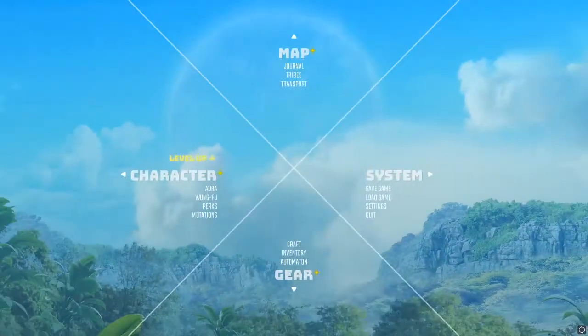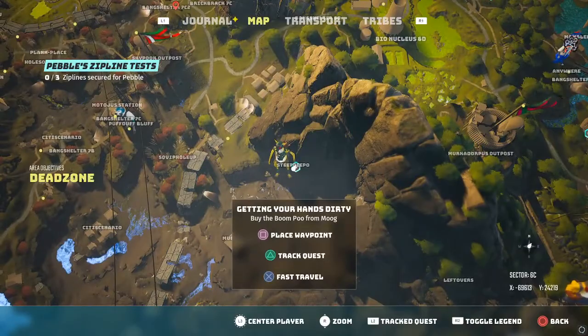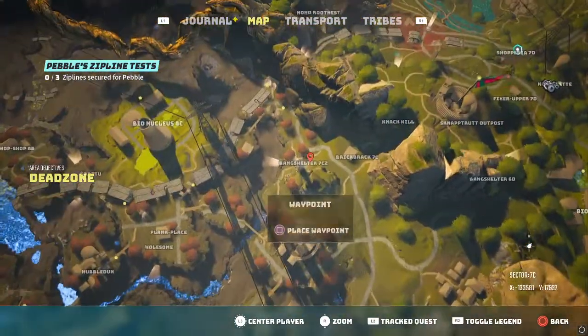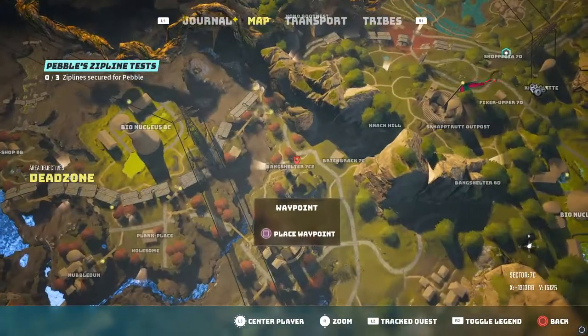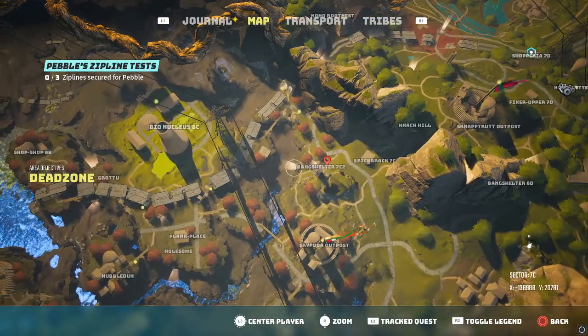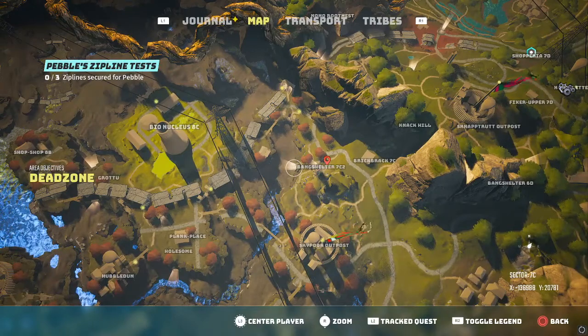You can either come to Mog and get the quest, or you can just go directly down to the bunker — the Bank Shelter 7C2 right here. You can see a little light coming out; that's going to be it right there.